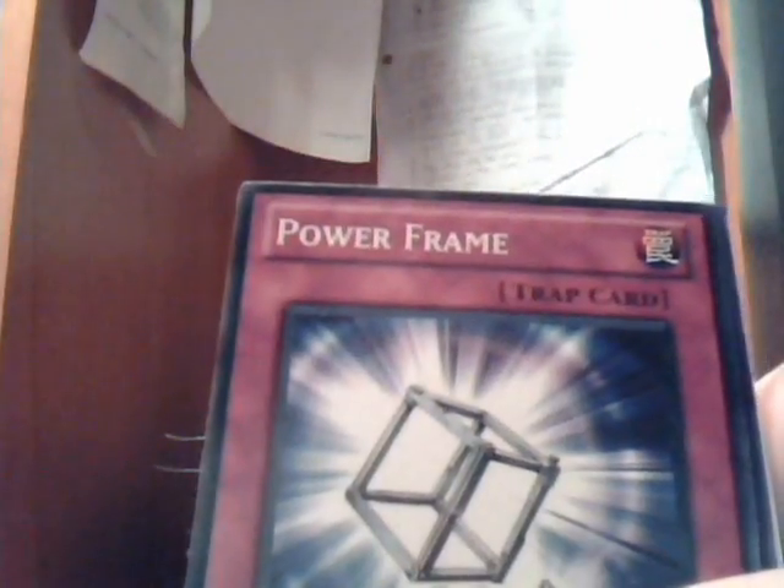Alright, next we got the second double pack. Let's see what we got here - second booster: Desperate Tag, oh Starlight Road! Yeah, that's nice. Power Frame, Stardust Sign Long. Starlight Road - that's pretty sick, pretty good pulls right now.